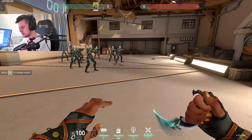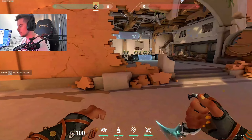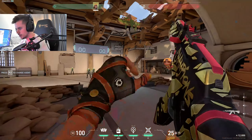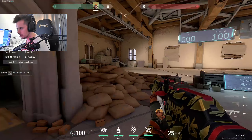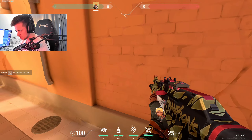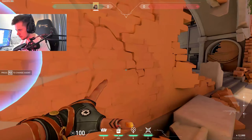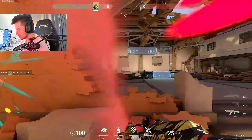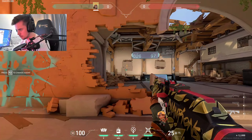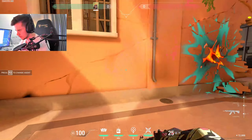You can also nade the bomb spot afterwards — Raze has a lot of stopping power on the plant. Now let's go over types of satchel peeks. The most bog-standard satchel peek is tossing your satchel around in the mid area and just flying out with it to go for a kill — a very wide swing. You can do it from both sides.